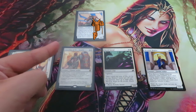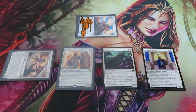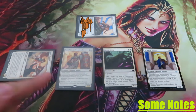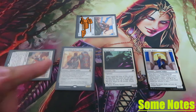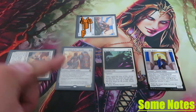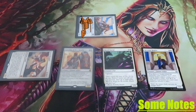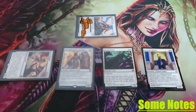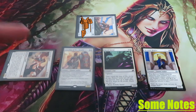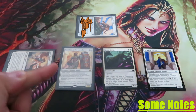Because my Trained Arrix is saddled, it gets first strike whenever it attacks. Some notes: Saddle is an activated ability that you can only activate at sorcery speed — during your main phases while the stack is empty. You cannot saddle as a combat trick. To saddle a mount, you need to tap any number of creatures you control with total power equal to or greater than the Saddle value N. You can tap more creatures than required.